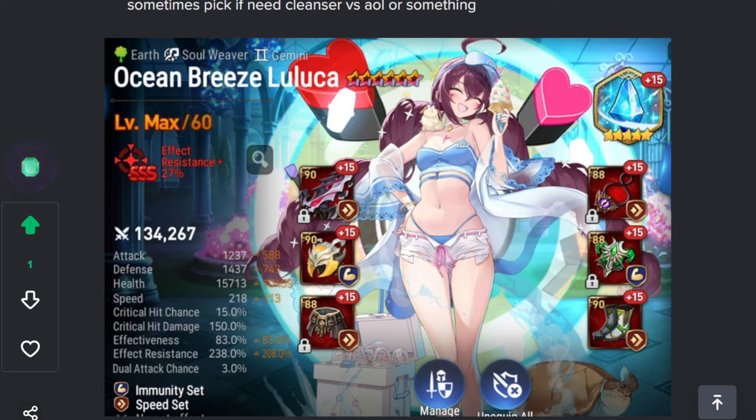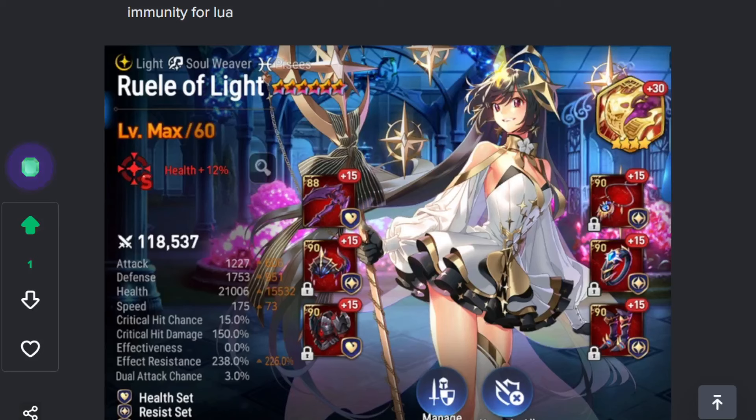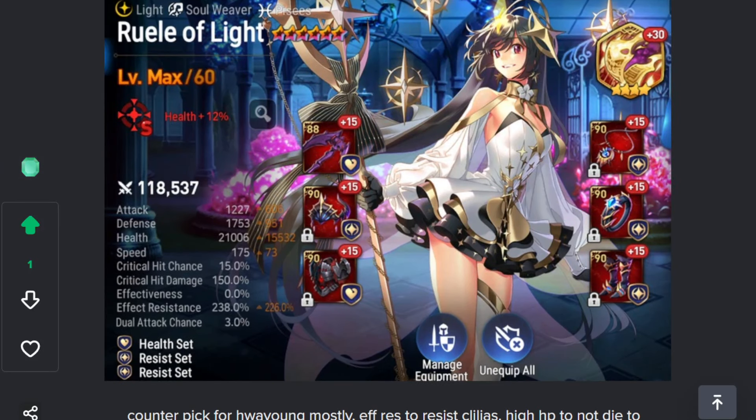Luluka — this unit is definitely the best soul weaver of the season. She's super strong against Celilius and other aggro units because she punishes them so hard: heal, defense buff, strip, blind, silence — it's just too good. I have immunity to fight Lua. I'm like 70-something percent win rate with her over 500 games — super consistent, she's the best.